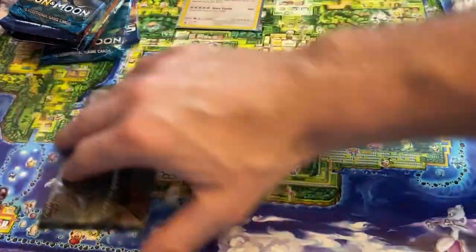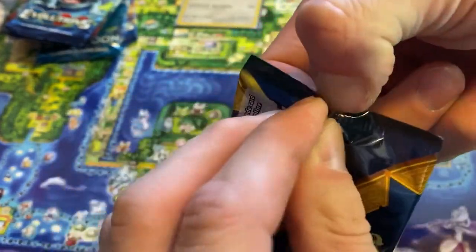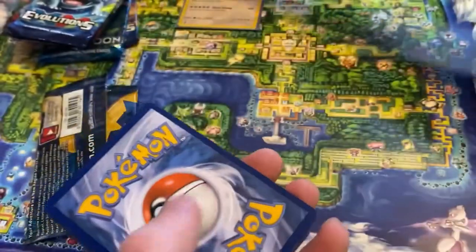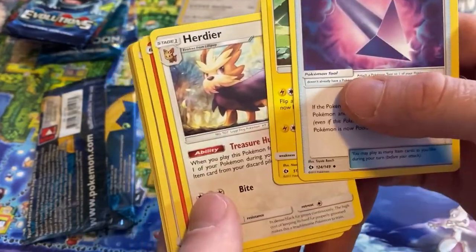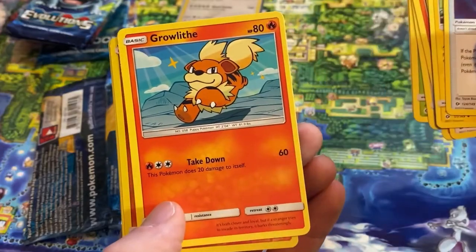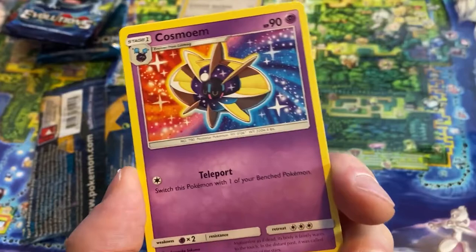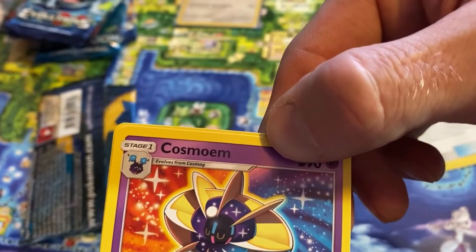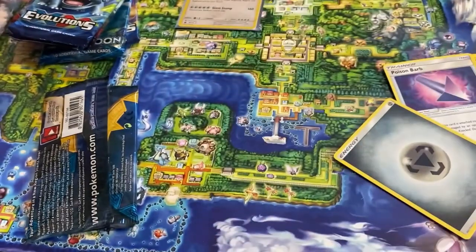Next pack — the basic Sun and Moon set. Another set I'm not super familiar with so I'm not sure what the best pulls are. Charjabug, Deerling, Litten, Yungoos, Skiddo, Wingull, oh that's a cool Growlithe — look at him running. Reverse holo Crabrawler and the rare is a non-holo Cosmoem. I'll say the energy is fighting — oh, steel. So far one out of the three packs had a decent hit.